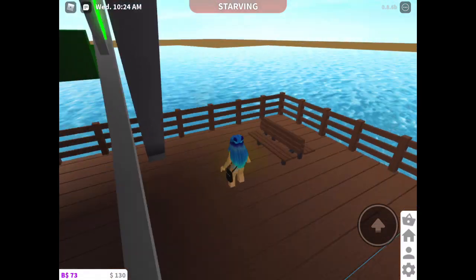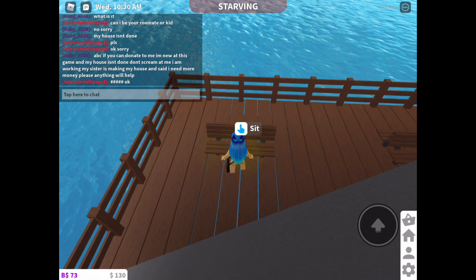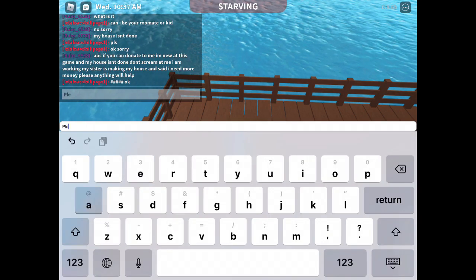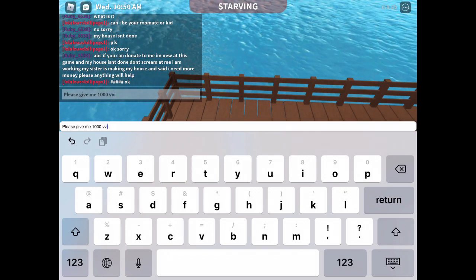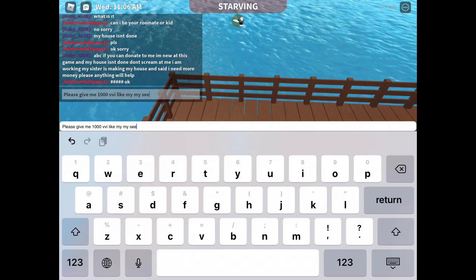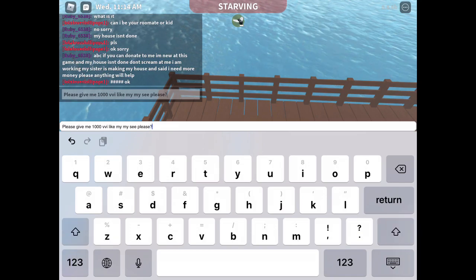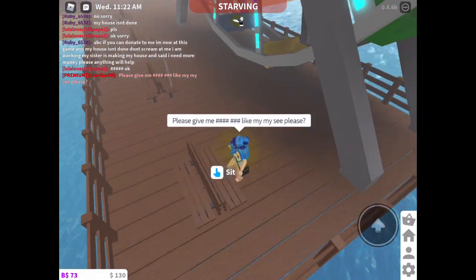Go all the way back there and go to this first bench over here. You're going to need to type in what I'm typing here — it says: 'Please give me your amount of money that you want.' I'm doing a thousand. Then type your currency, a space, then 'please' with a question mark, and say that.